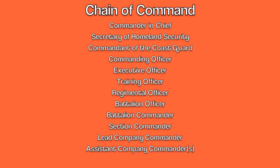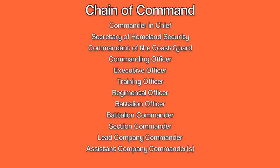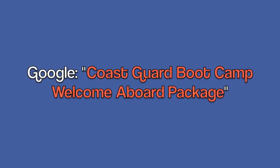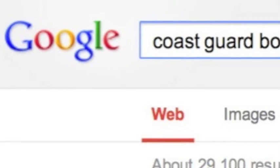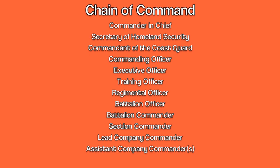Getting this list ahead of time is a bit tricky — for example, there's no way to know who your lead company commander will be until you actually get there. But you can get a decent amount of the list with a little research. Start by asking your recruiter. You can also go on Google and type in 'Coast Guard boot camp welcome aboard package' — the first official Coast Guard website result lets you download that package and should have names, possibly including the commanding officer.